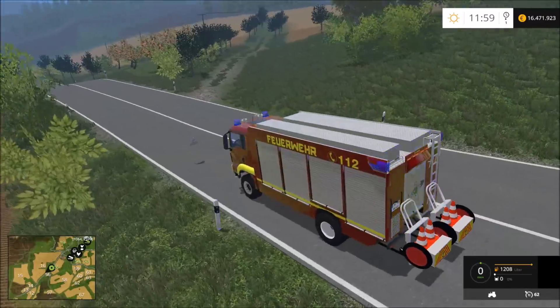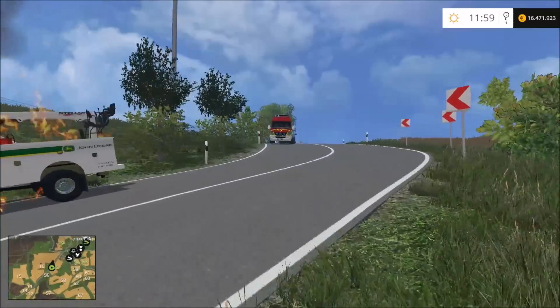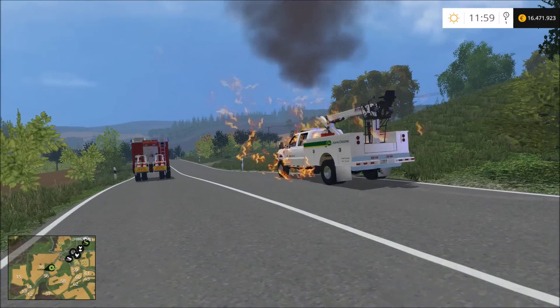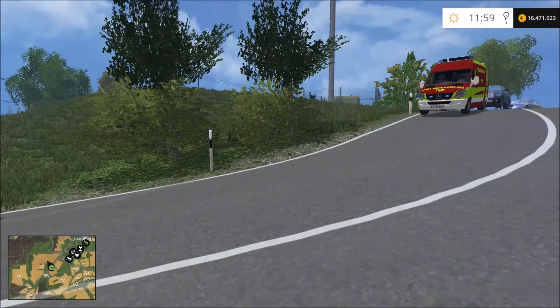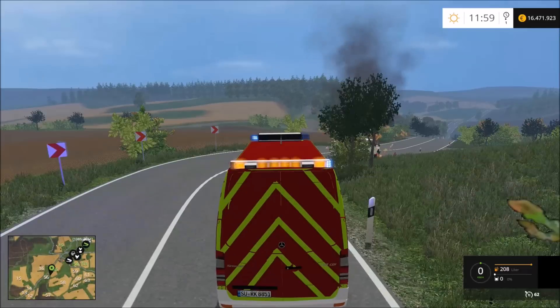Rüstwagen am Einsatzort eingetroffen. Wie ihr es gerade gesehen habt, da entsteht schon mal ein kleiner Stau – aber dazu steht ja dieses Fahrzeug da, das ich dann zum Absperren nehmen kann. Gerade wenn ich auf solcher Straße bin, wo ich halt nichts drauf platzieren kann, macht sich dieses Fahrzeug schon mal super.